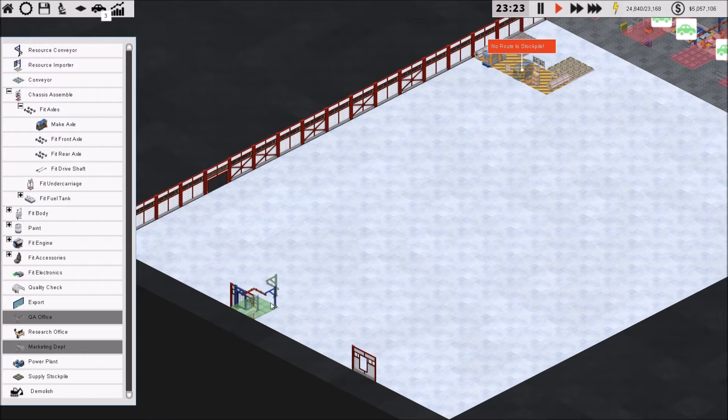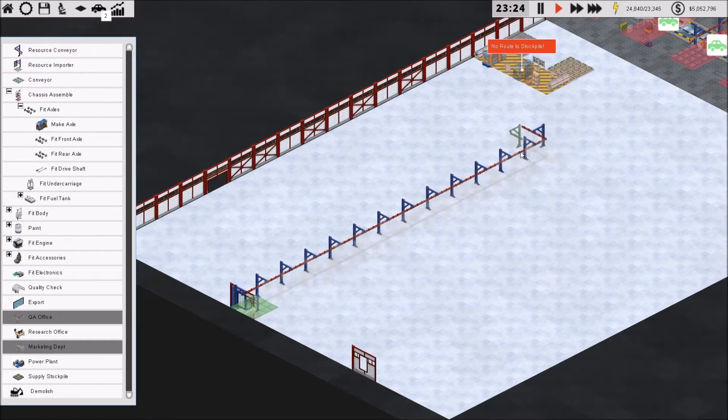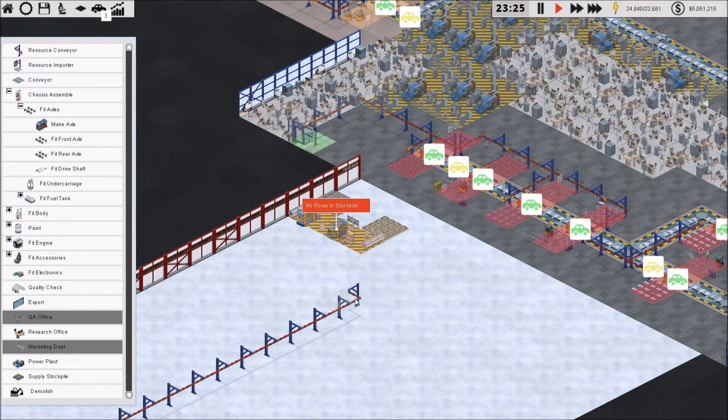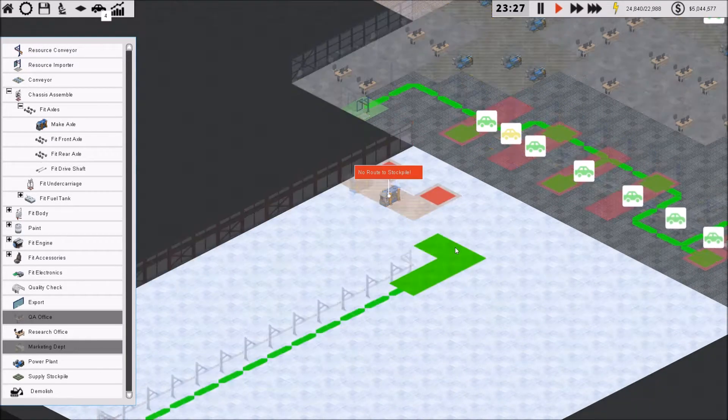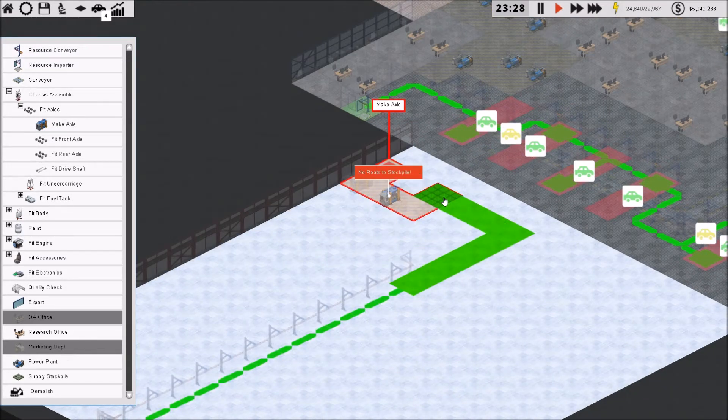Fit the resource conveyor up there and up. I'll erase that one because I don't need that there. Resource conveyor — go back to going up and then going over like that.